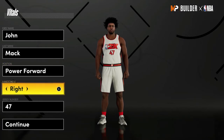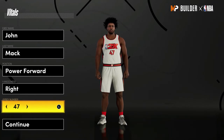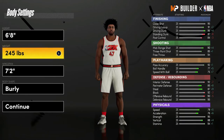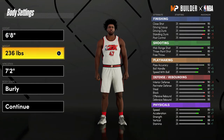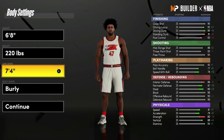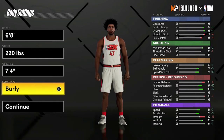Position is going to be power forward. Hand and jersey number don't matter — I just chose 47 because he's AK47. For the body settings, bring him down to 6'8". He was 6'9" but at 6'8" your perimeter defense is a lot higher, so that's why I'm going with 6'8". For the weight, go with 220 pounds — that was his actual weight. For the wingspan, go with 7'4" — that was his actual wingspan. Body shape doesn't really matter; I'm just going with defined.